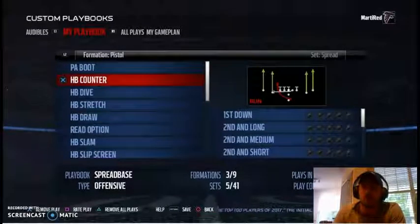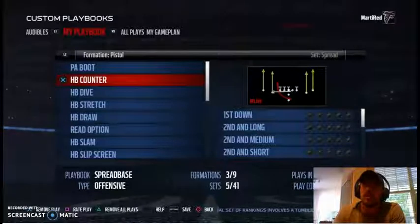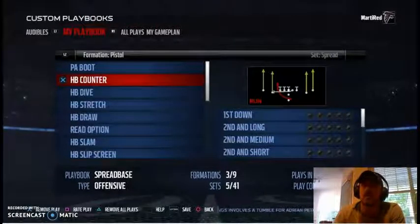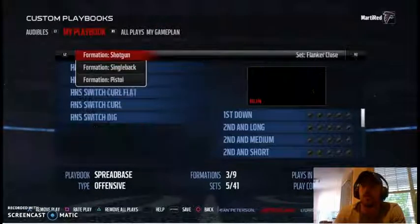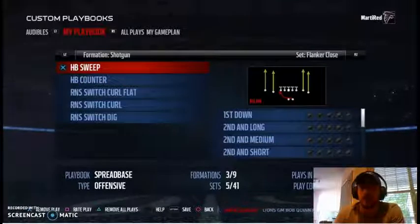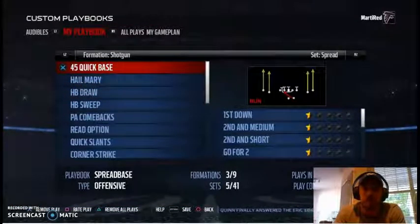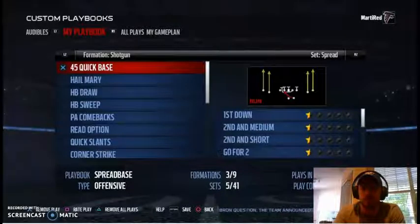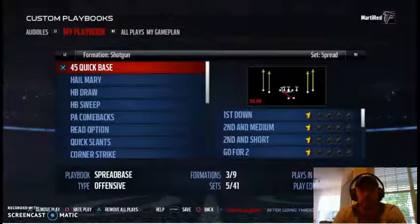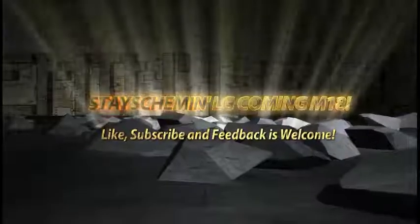For the running game in this spread scheme: your base run is the inside zone from all sets, and your complementary run is the counter. A couple of other formations have outside zones to help you get to the edge, plus some powers to mix in a power run game. Thanks for tuning in — please subscribe and hit like. It's my first video so don't be too harsh. If you have a scheme or something you want covered, let me know and I'll work it into the next video.